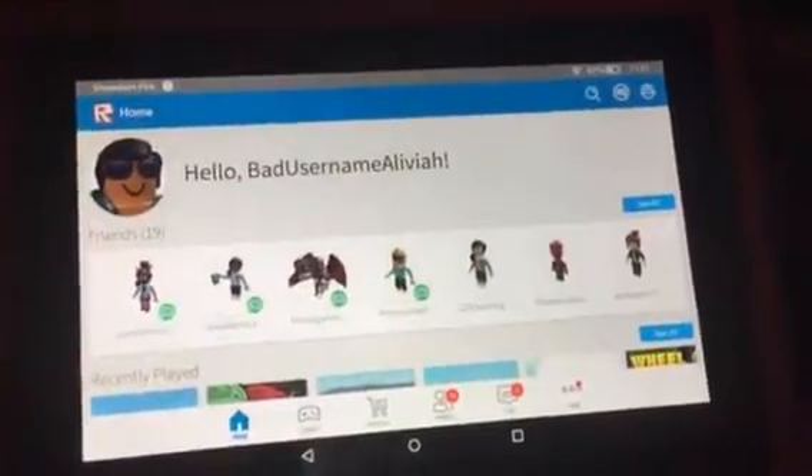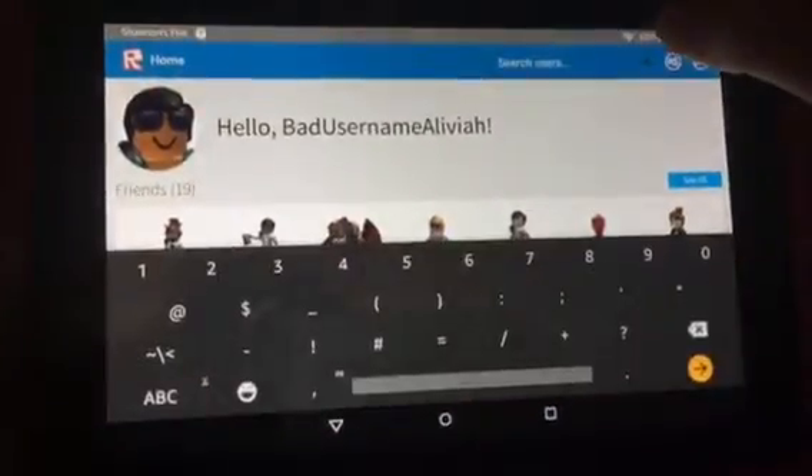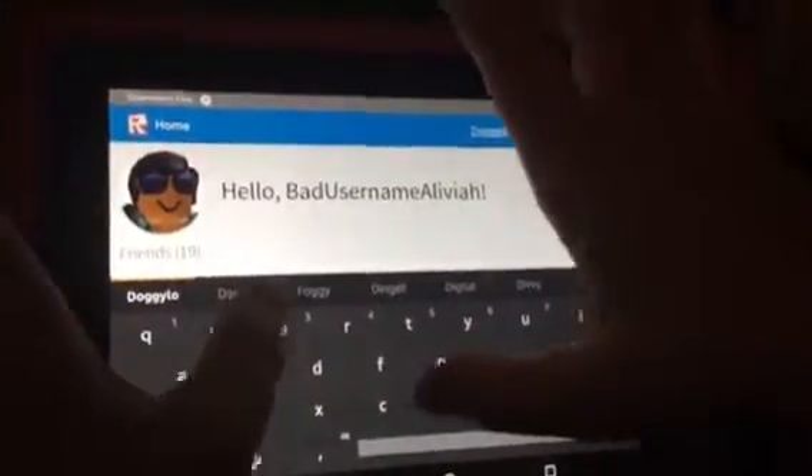Hey guys, today we are going to be showing you how to play our theme park game. So, you go on the homepage and you type in DoggyLevel with a capital D, not capital L. You just type in that.